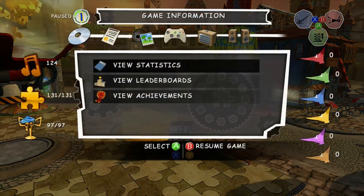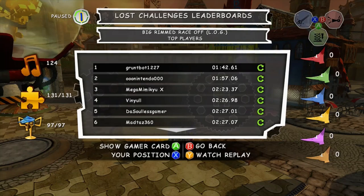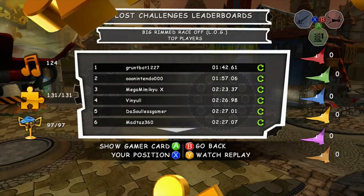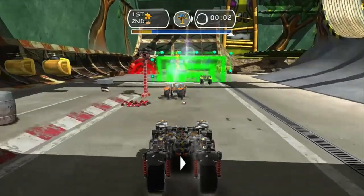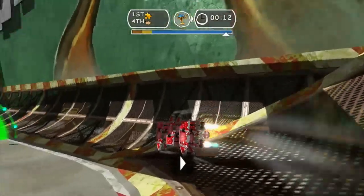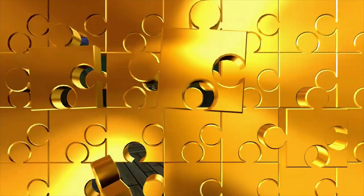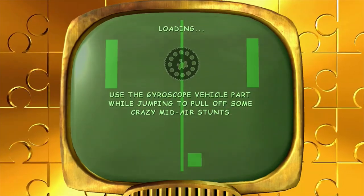Hello everyone and welcome back as we continue with our series on leaderboard tutorials for Banjo-Kazooie Nuts and Bolts. Today we are going to tackle the downloadable content which actually came out about six months after the original game. I'm going to show you how I got the leaderboards in all but one of these — one of them it's impossible to get number one because the game counts down, so whoever gets a perfect score first stays on the leaderboard forever and that score can't be beaten.